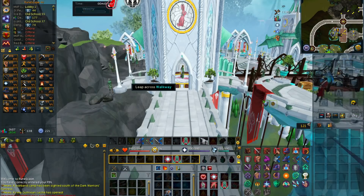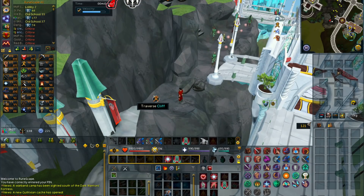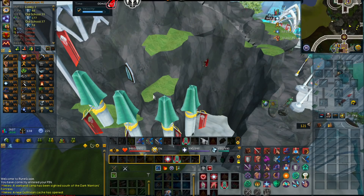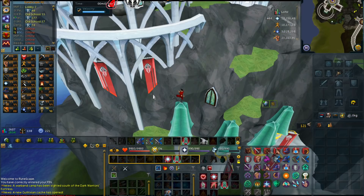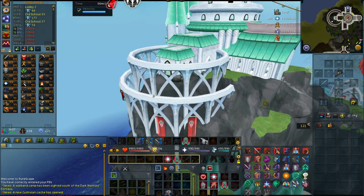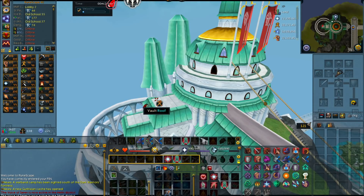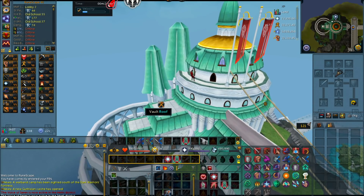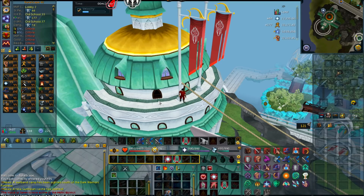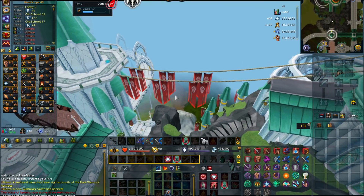Starting at number 7, I have Agility. I decided to put Agility at number 7 simply because it is one of the most annoying skills in the game to train. As you probably already know, the best skills to train during double XP weekend are the buyable skills. You could kind of think of Agility as a buyable skill — you can buy the Silverhawk Feathers, which can get you a ton of Agility XP. The XP rates aren't really great; you can only get up to about 200k XP per hour at tops, and this is really click intensive.